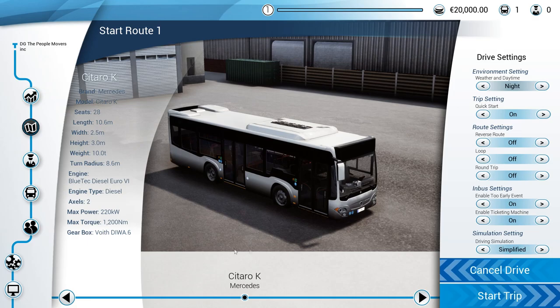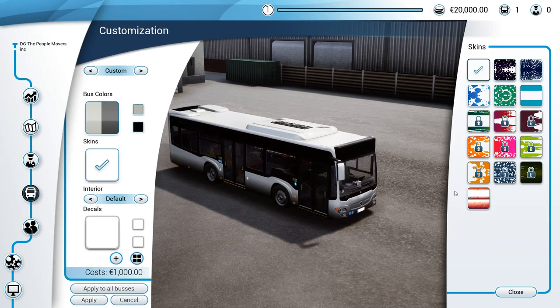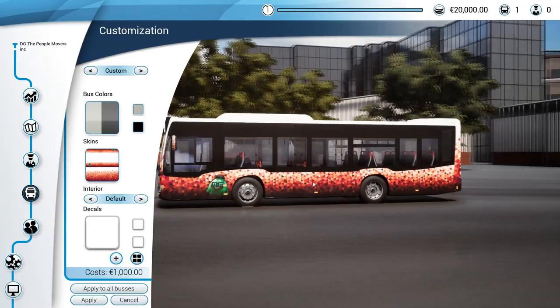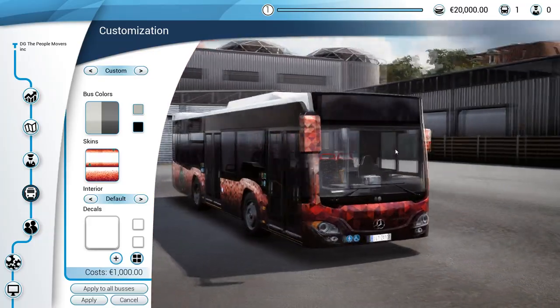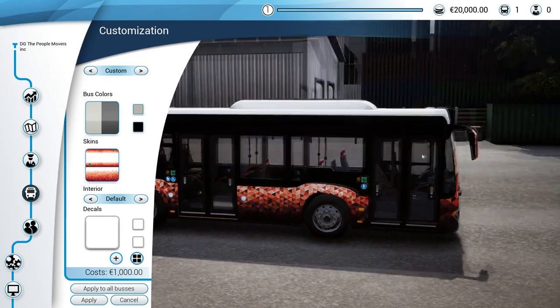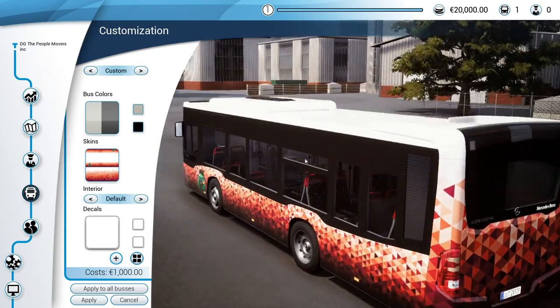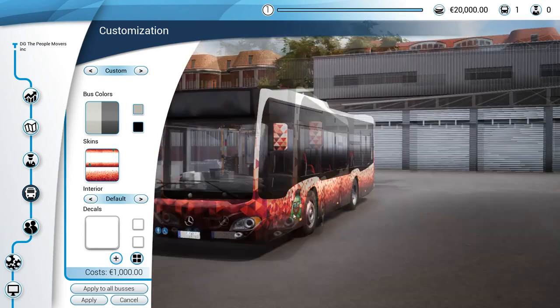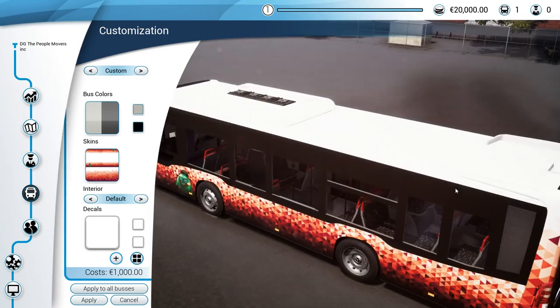There we go. Now I do want to customize my bus because I think I can put my thing on now. Let's go. I'm pretty excited because, yes indeed, there's the Dreygas bus in Bus Simulator 18 — how cool is that? The developers reached out to me asking if I wanted a bus. I was like yes, of course. They're using my webpage graphic in the background, we got the DG slime of course. It looks actually really, really cool. I like it.